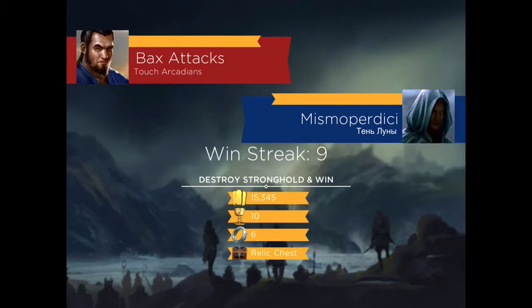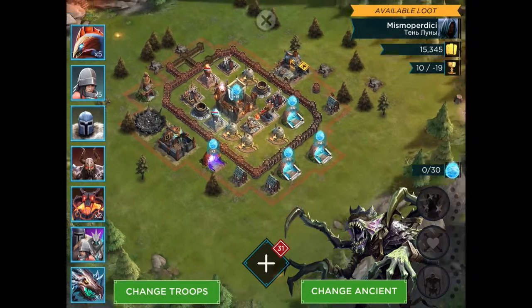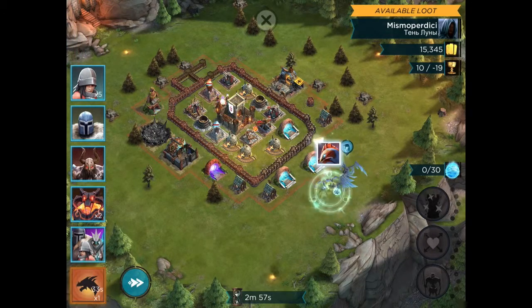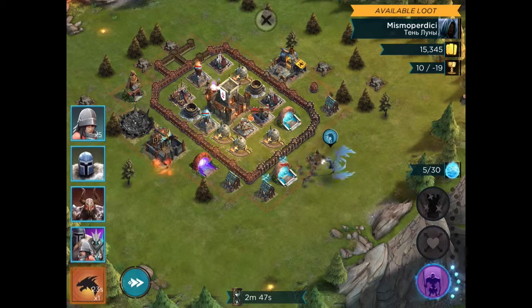Alright, the next attack — we're going for a Windstreak 10 and a Relic Chest. We'll stick with our same composition for troops and for Nyrax. There are some good free buildings down at the south, so we'll send our air troops after that. Now we do have a Skywatcher and a Watchtower down there, so they're going to get shot at pretty soon if we don't send in some help.